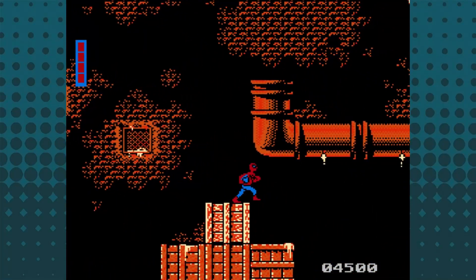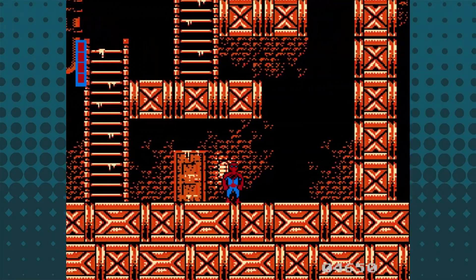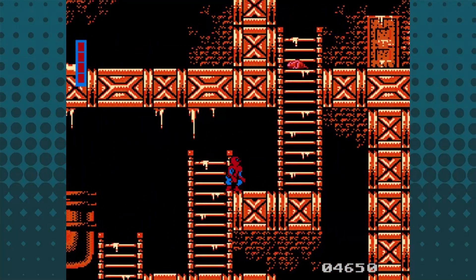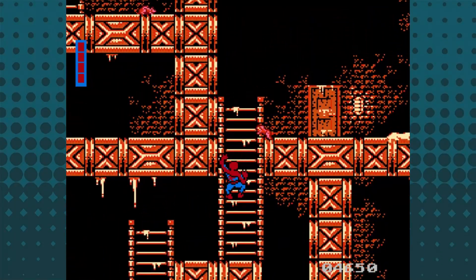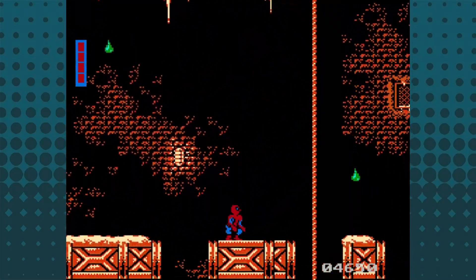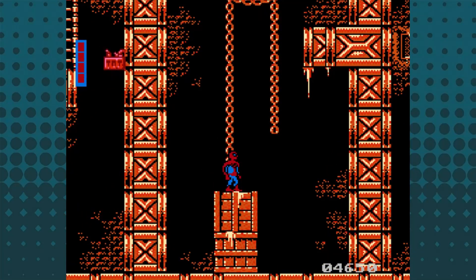To jump forward with a somersault — which looks silly, like he's an actual gymnast — you have to be moving first before you press B, or else your jump is locked in place. You can't jump from stationary and then redirect yourself in mid-air. You have to wait for the entire animation to end before attempting to jump again.